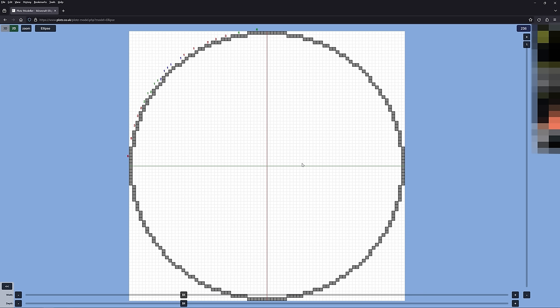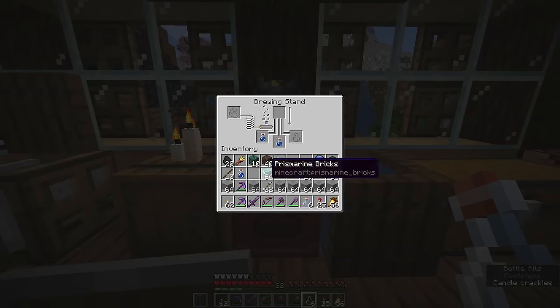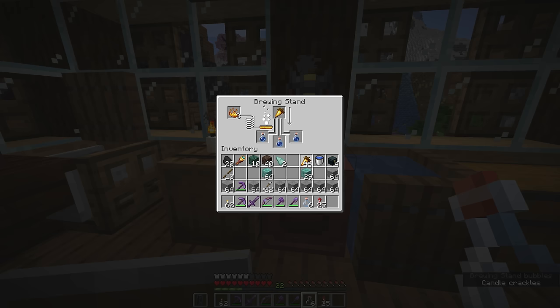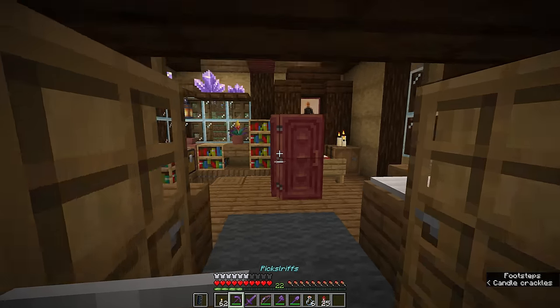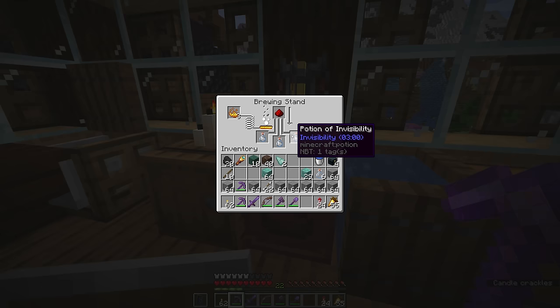Since this is an 84 by 84 circle, we need to expand those stone arms already built over the ocean monument to be 42 blocks long. That way they'll reach out to where we're building the circle, making measurement easier. To minimize harassment by guardians, I'm going to brew up a few invisibility potions. Invisibility potions are created by brewing a night vision potion using a golden carrot, then inverting it with a fermented spider eye, and redstone dust extends the duration to 8 minutes.